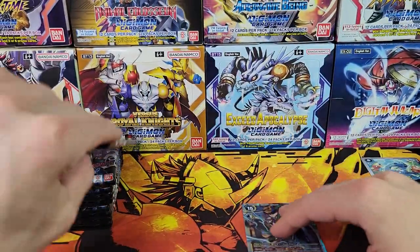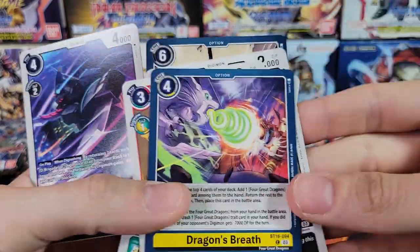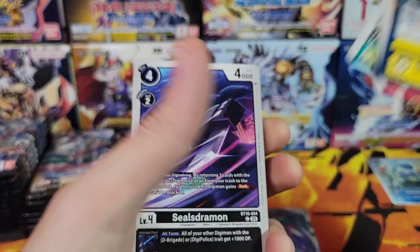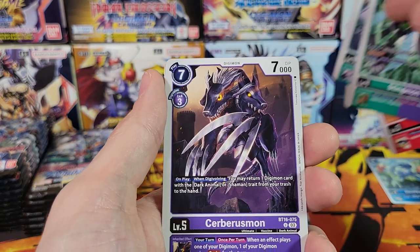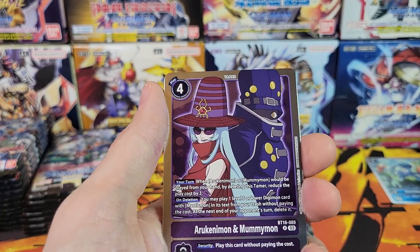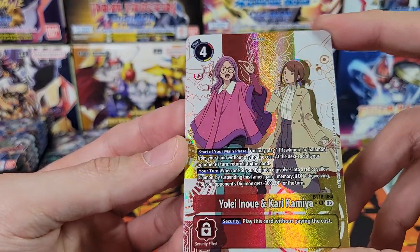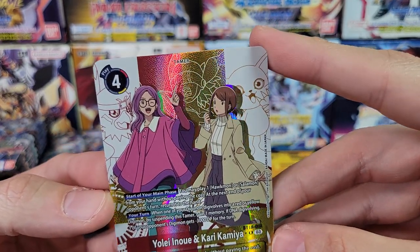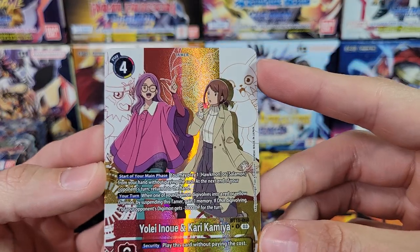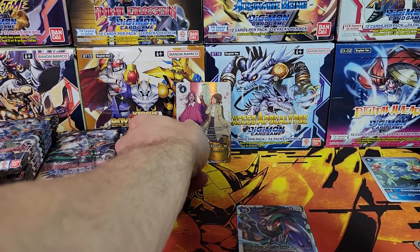First hit — put it on the bottom row there. Pulsemon, Hawkmon, Dragon's Breath — that's a cool looking option there. Sealsdramon, Blade Kuwagamon, Blade Kuwagamon Slash, Anjomon, Stingmon, Cerberusmon, Arukenemon and Mummymon Tamer, and ooh — Yolei and Kari Alt Art Tamer! That's cool. There aren't a whole lot of Alt Art Tamers in Digimon — that's pretty cool.